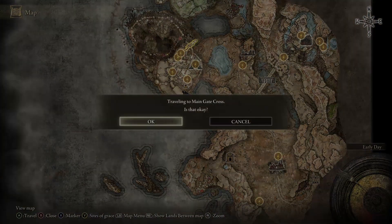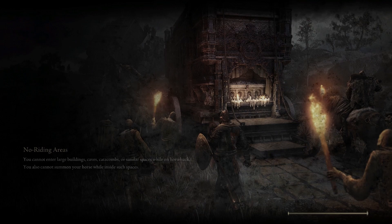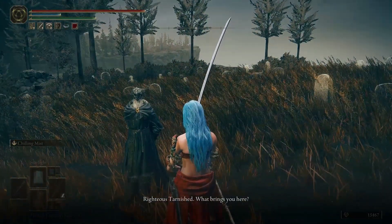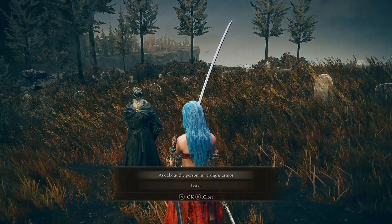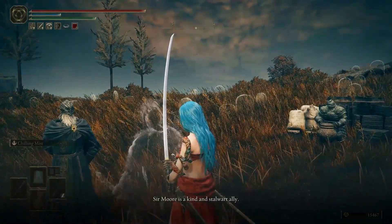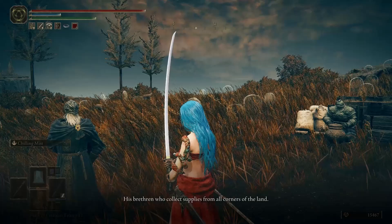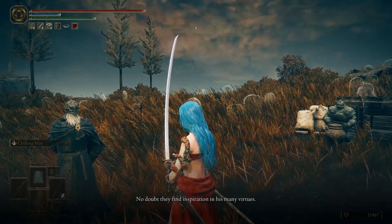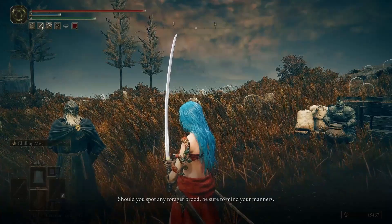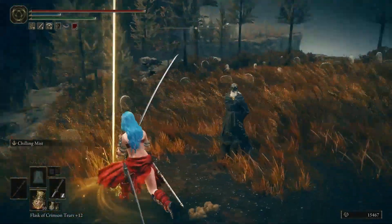I found a new cross, so let me go talk to this guy — he said if I find more crosses I should tell him. There are six in total; I have three, so I need three more but I don't know where the locations are — the map only had three marks. Oh, there he is. What the fuck armor is this? 'You must mean Sir Moore — he is a kind and stalwart ally. He provisions our little outfit. Sir Moore traffics with the forager brood.' So there's more of those guys. I can't tell him about the cross yet — I guess I have to find more.